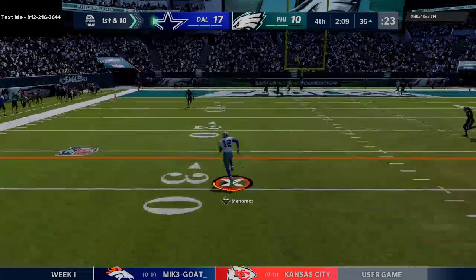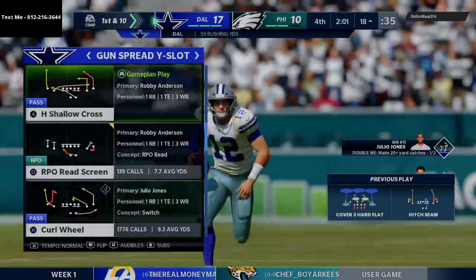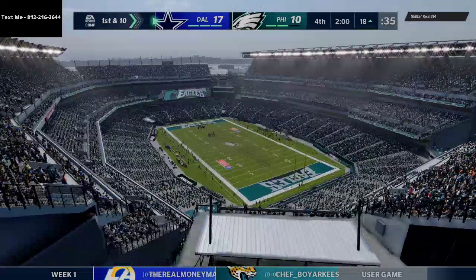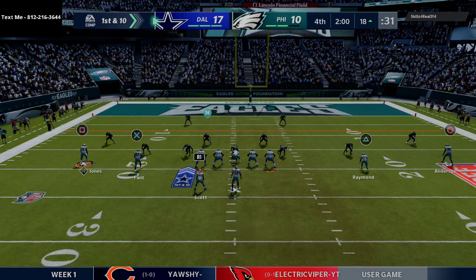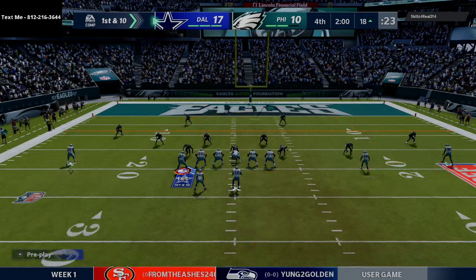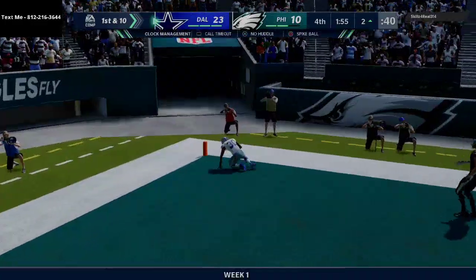Mahomes has plenty of room to scramble. He doesn't have escape artist because I'm choosing to use hot route master over escape artist, so he can still scramble but can't get out of the pocket as quickly as he normally could. We're in a really good spot here — going to curl wheel, just a safe play call. Mahomes is going to leave the running back wide open — late read — touchdown Cowboys! Going up 24-10.